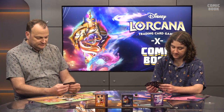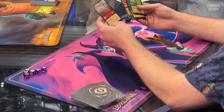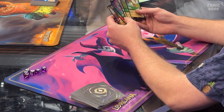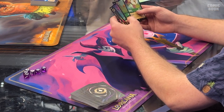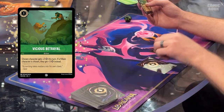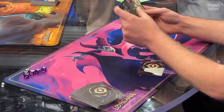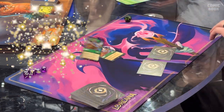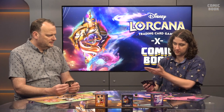Christian's turn: he draws a card, puts Vicious Betrayal in his inkwell, spends all three ink, and gets Aladdin out onto the board.